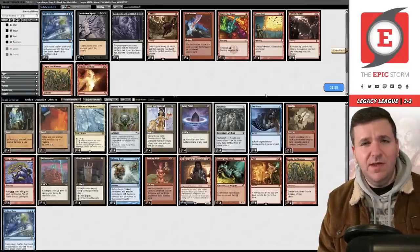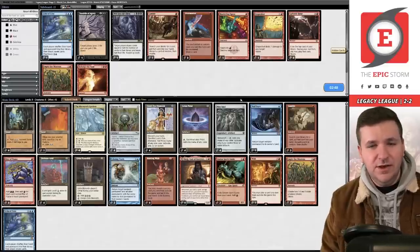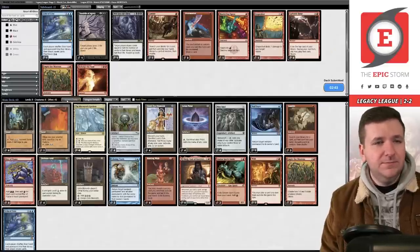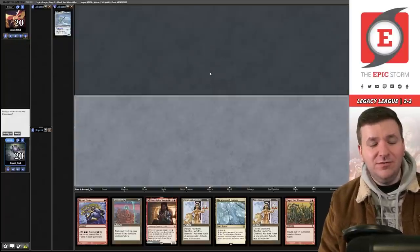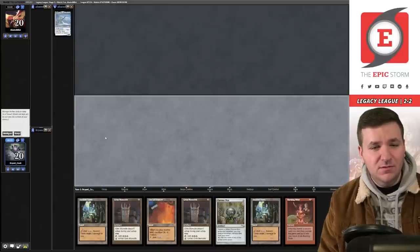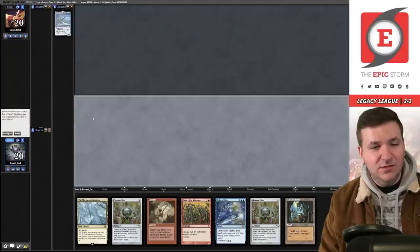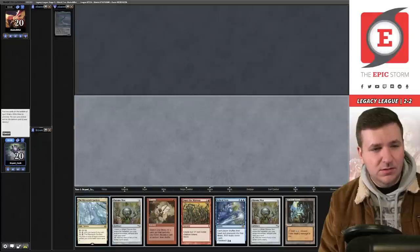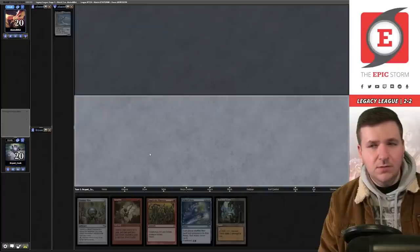Deafening Silence is coming back down — but we can't beat it and we can't draw an Echo anyway. Let's go to game three. Game three, on the play, we have a turn-one Defense Grid but Gardens doesn't tap for red — this is actually just a mulligan. Next hand doesn't do a lot either — to five. This could be a keep but it's weak against Deafening Silence, so we run it.